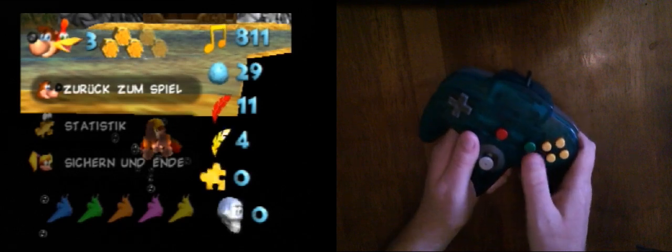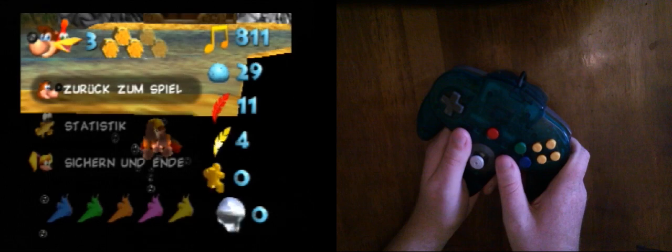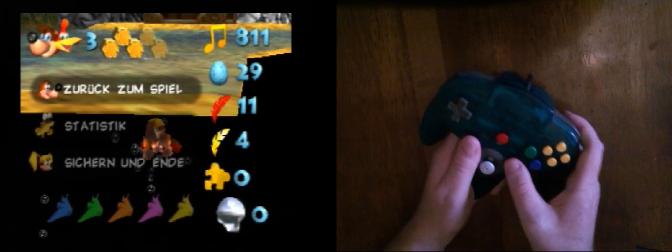If you do go too low by just a little bit, you can sometimes save it by doing a ground pound. The start of the ground pound gives you a little bit more height and you sometimes get into the water that way. If you go too low, wait a little bit and then ground pound. If you ground pound too early, even if you were too low, you can end up in bounds again.